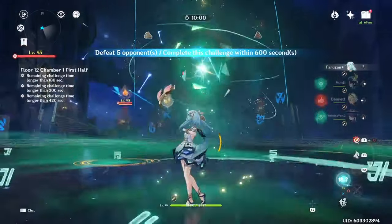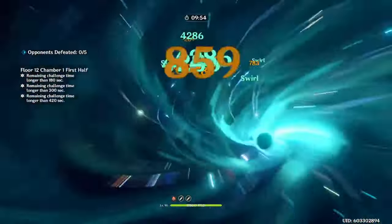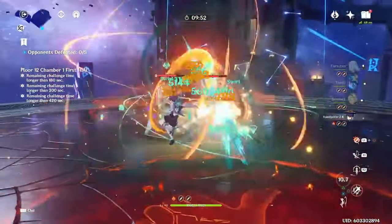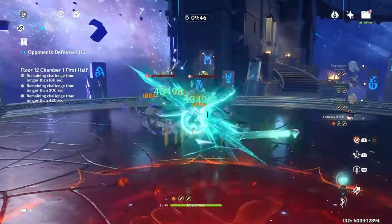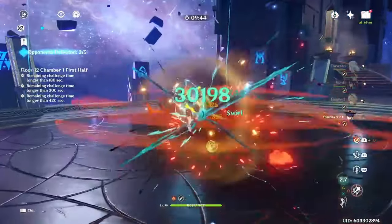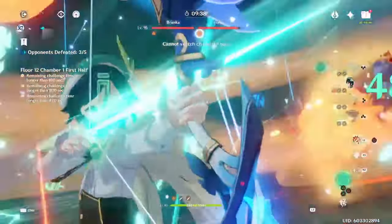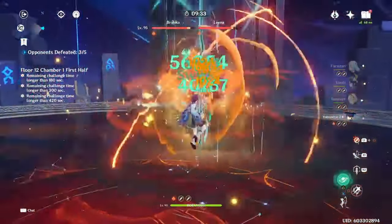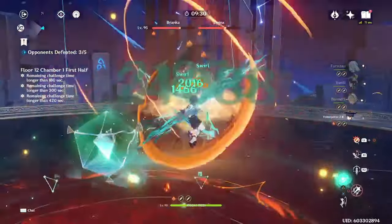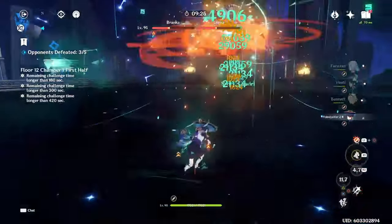Instead, you'll likely get better value waiting for it to appear on a good weapon banner in the future, or even on a Chronicled Wish banner if it ever appears there. Once you have C6 Farazons and C1 or C2 Wanderer, and have decided on his weapon, you can choose to go for more Wanderer constellations or pick up more units to use with him in different scenarios. Unless you plan to go all the way to C6 on Wanderer, it's not really advisable to go beyond C2. If you are going all the way to C6, picking up a few constellations every Wanderer rerun is a good idea.